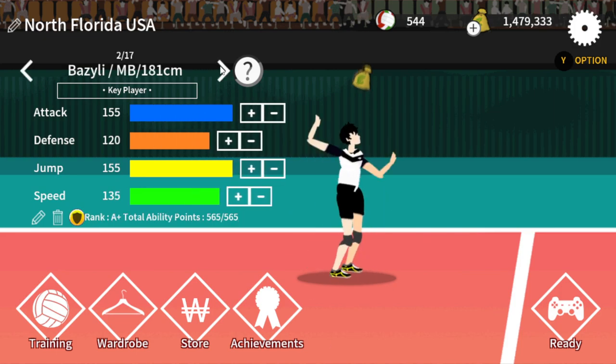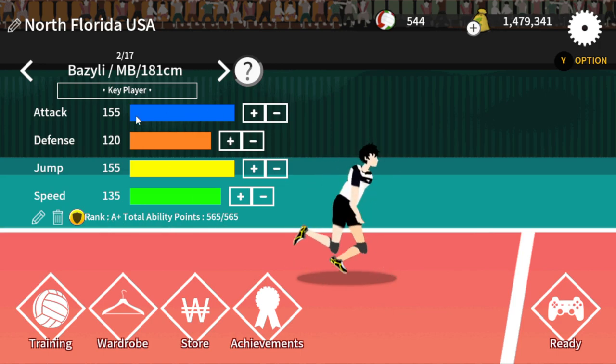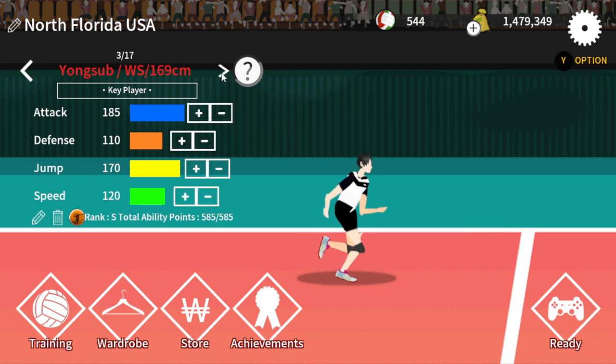Your second player is a middle blocker. Same stats — max attack. 155 is max for most A-plus players. Jump 155, and then attack and speed. He's actually got a pretty good upside, just a little short. And then the Wing Spiker.